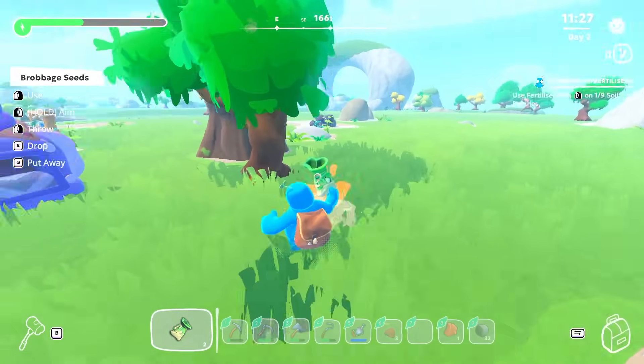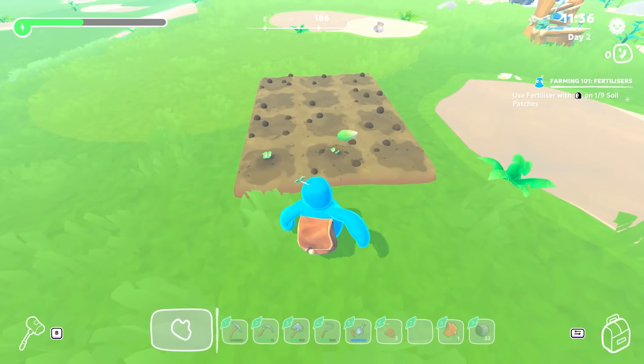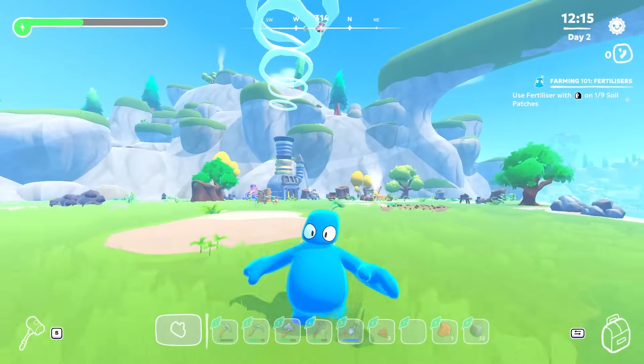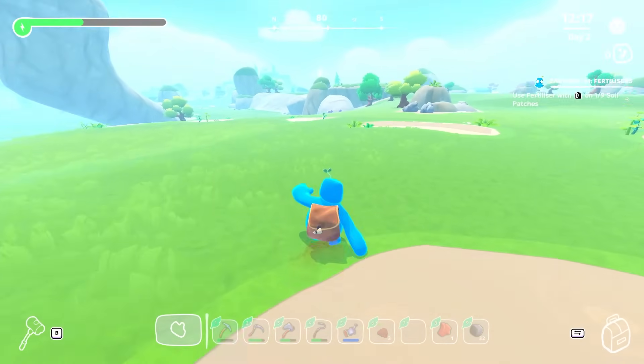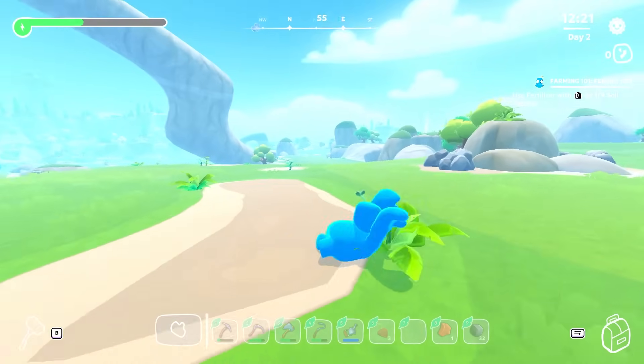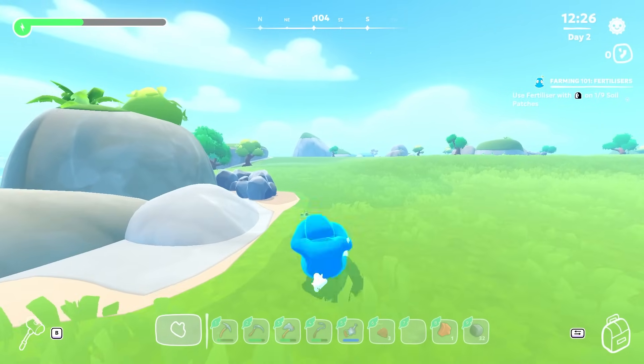Let's grab this one. We can plant this thing. I planted two seeds. Jellyman has a really cool move — he can flap around like this. He just goes all jelly and ragdoll.